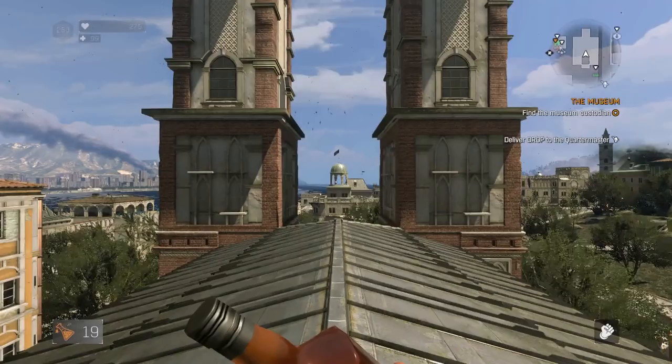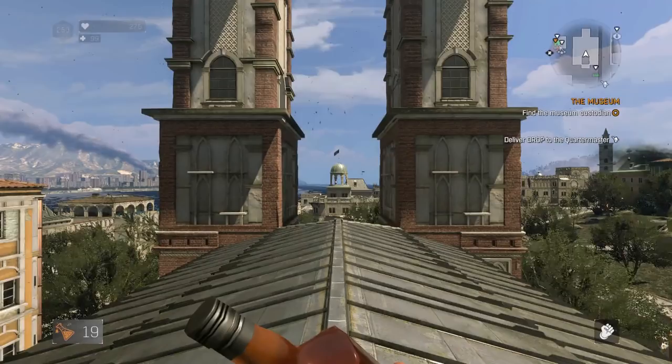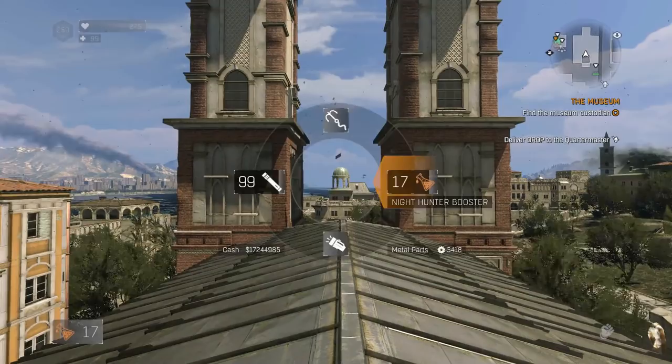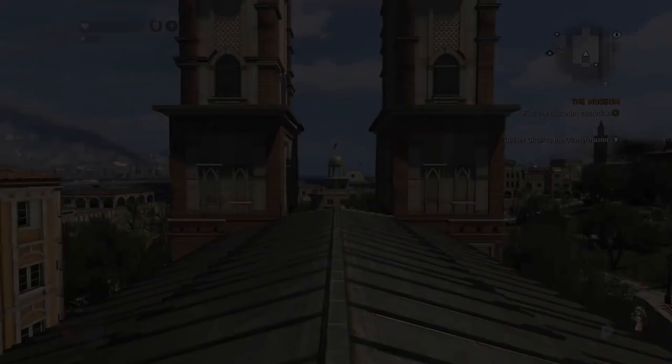First up is boosters. You can see I select my lighthunter booster, I drink it, and that's the regular animation that plays. You can actually speed this up — I'll demonstrate what a slow drink looks like. The first method is kick canceling: I drink the booster and as soon as the stats pop up on the top left, you kick to cancel it. You can hear the little drink sucking sound and cancel it as that happens.